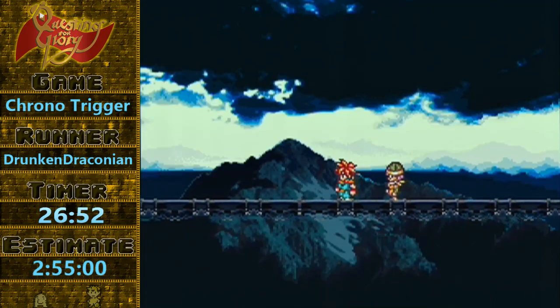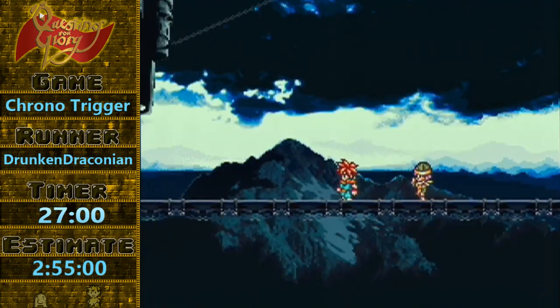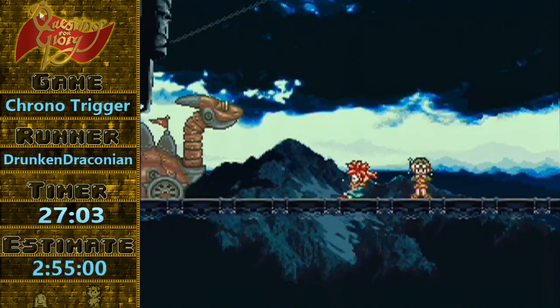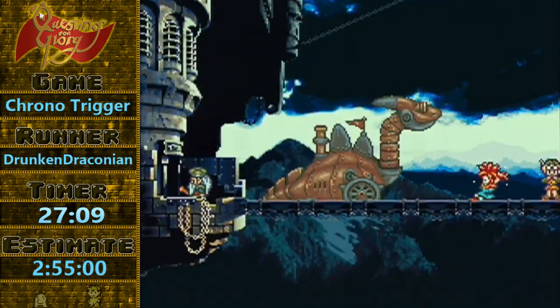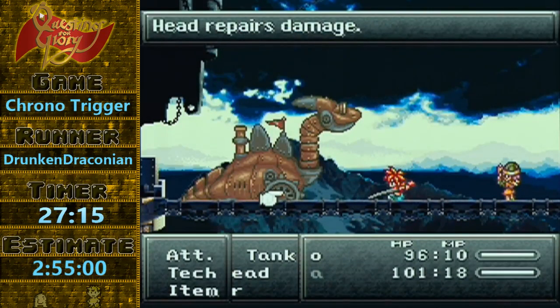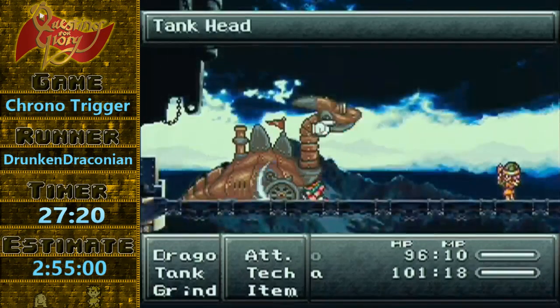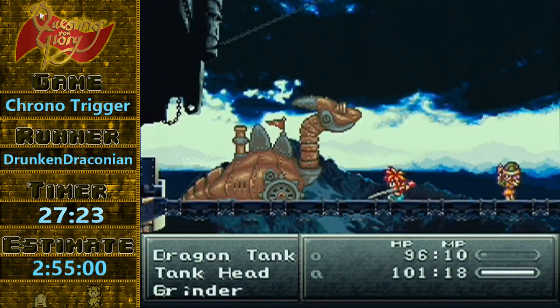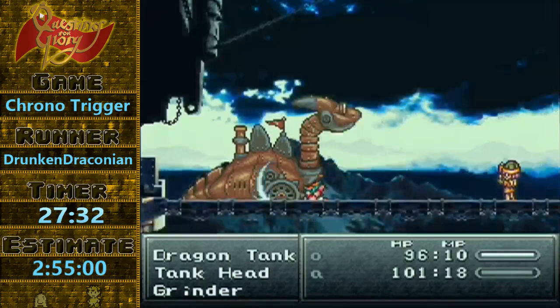With the RNG manipulation that started with my save and reset on the bird skip — over ten minutes ago now — it all culminates into this fight and some other fights moving forward. So I still need to do this fight correctly. This is the first real show of buffering inputs — I'm going to wait for the enemy to attack and then make my inputs. I'm able to choose my targets during animations and minimize any time loss while also making it a lot easier to stay on script, especially being on battle speed one.